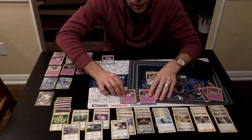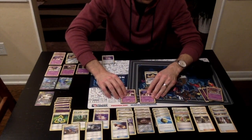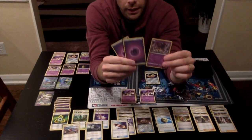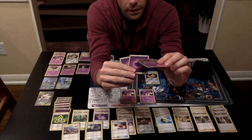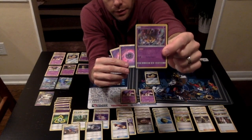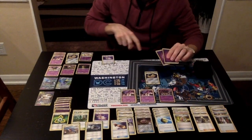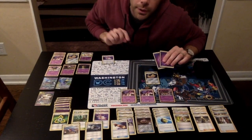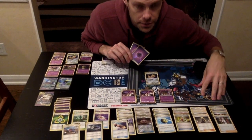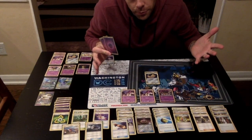Preferably you have two Malamars loaded up on your bench. In your discard pile, you have a Giratina and a couple of energy cards. The Giratina has this ability called Distortion Door — when this Pokemon is in your discard pile, you get to take it out and put it on your bench. If you do that, you put one damage counter on two of your opponent's bench Pokemon. So it's great for spreading a little damage. And if it gets knocked out and it's in your discard, automatically you can put it back onto your bench.